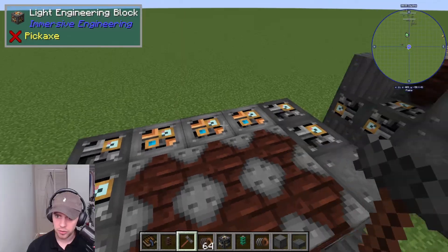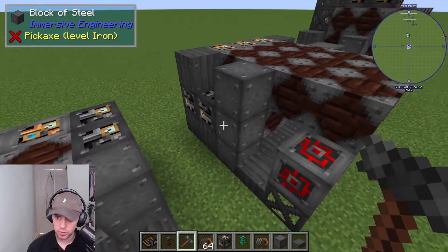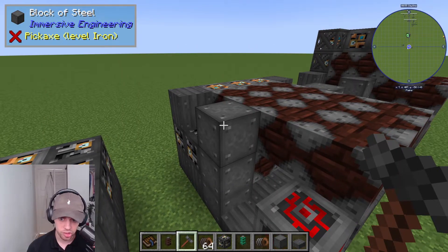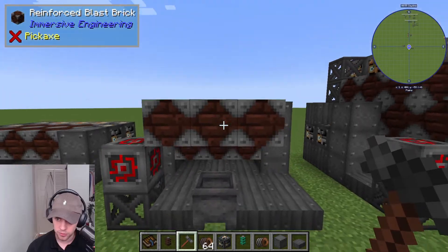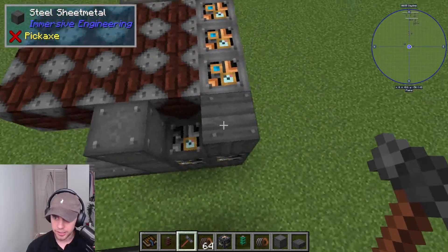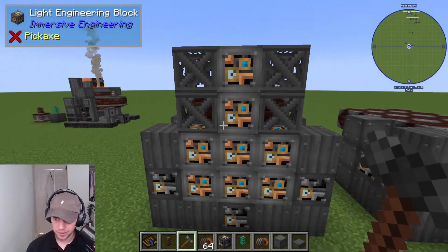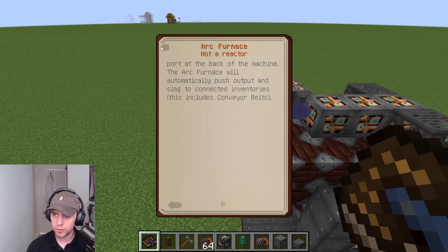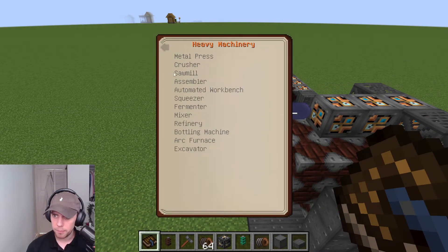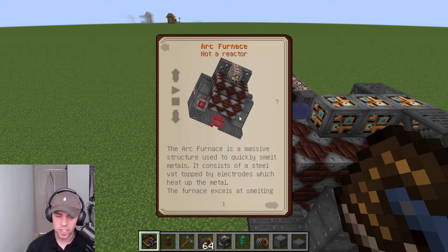Two more heavy engineering blocks, some light engineering blocks, and two more heavy, and another block of steel. Then put on top a third block of steel, and bring on the third row your reinforced bricks all the way out, so it looks like that. And then some more sheet metal, and then we're just going to add the light engineering blocks and steel scaffolding. You can look at all this bit by bit in the engineer's manual.